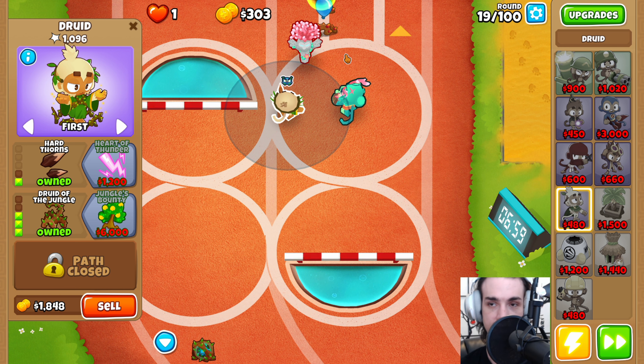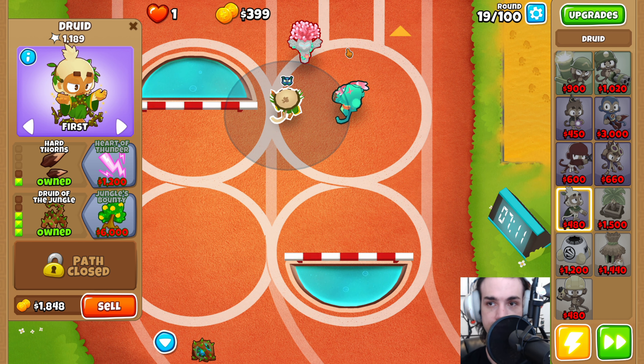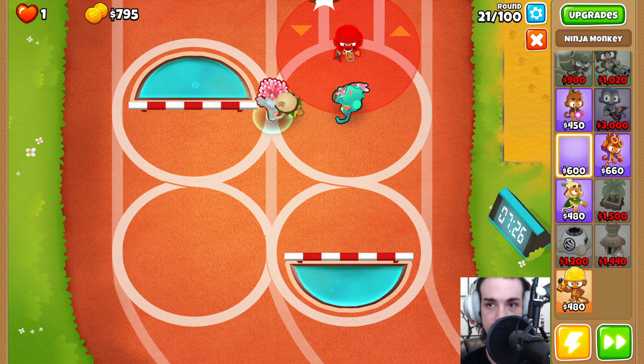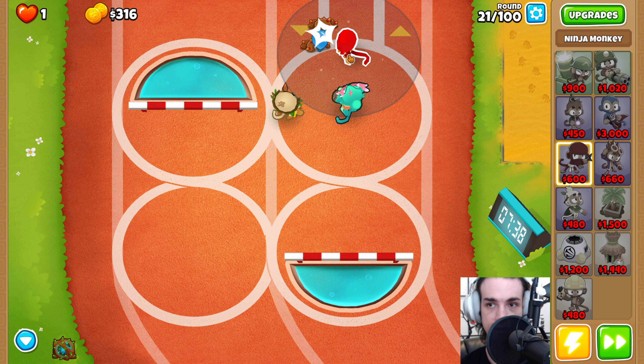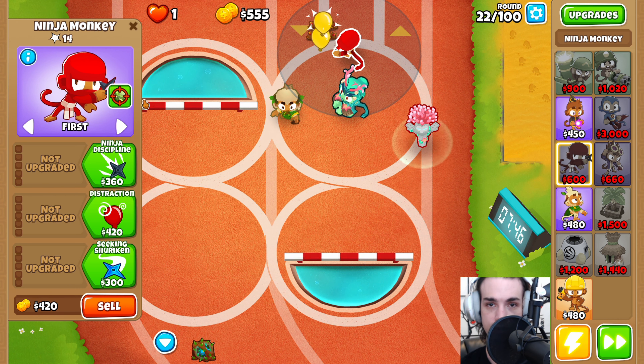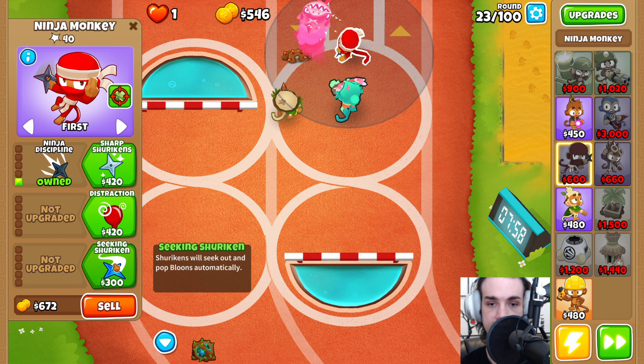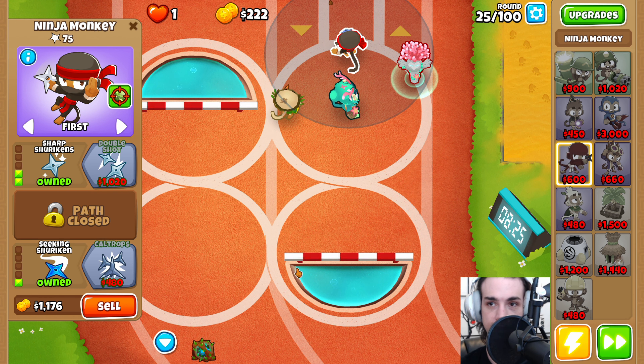We're going to place down a Ninja all the way up in the top area of the circle. We're going to set this to Prioritize Camo, and then get the Ninja Discipline and Seeking Shuriken. We're also going to grab the Sharp Shurikens, just to give us a little bit more speed here.